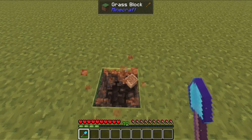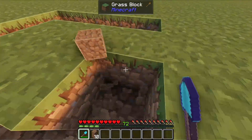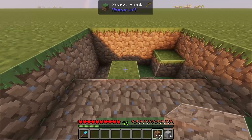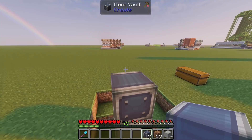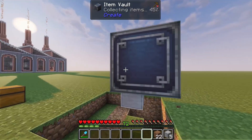For this system, we'll start by digging out a four by four block area one block deep into the ground, and we'll dig down these six blocks as well. Then we'll place a temporary block here with a smooth stone on top and break the temporary block. Then we'll place a two by two by three block vault here.